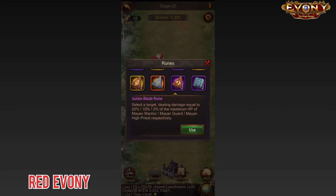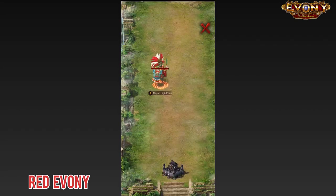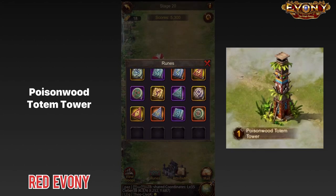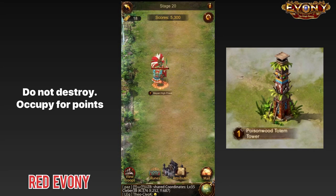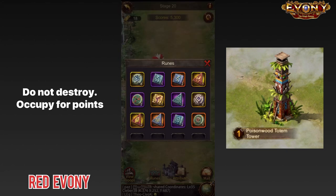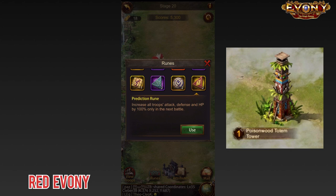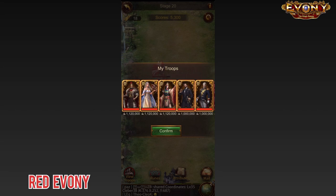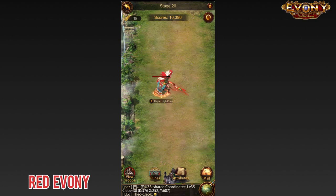As I said, there's a lot of randomness and luck involved in breaking 10k. One other important thing to keep in mind: if you come across any of those poison towers, do not destroy them. Even if you have the item to destroy those towers, do not destroy them. You need to make sure that you occupy those towers and get as many points from them as possible. The more of those poison towers you encounter on your way to clearing the Mayan event, the better it's going to be for you at the end. Make sure you save up as many of your healing runes as possible for the last few stages, and if you do that, you'll be in a good position to clear 10k.